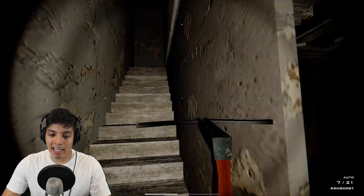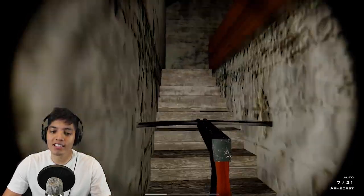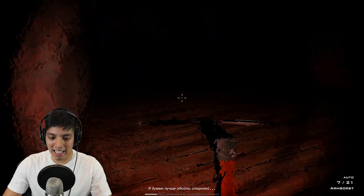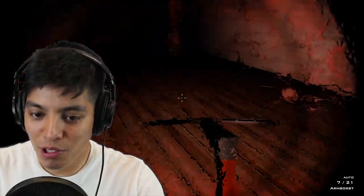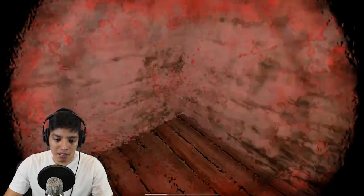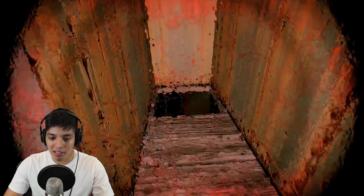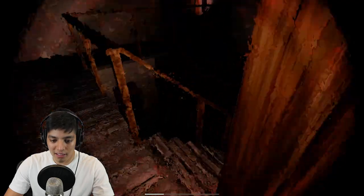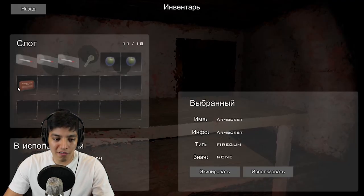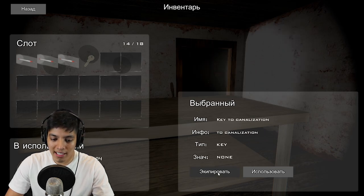I've managed to get all my stuff again because once you die you have to start from the beginning. Let's go in the spider room. Be careful with the trap. The spider — it's a new spider, scary looking. Granny's coming up here. There's a med kit and some apples. Let me heal quick. Blood go away. Key to canalization.